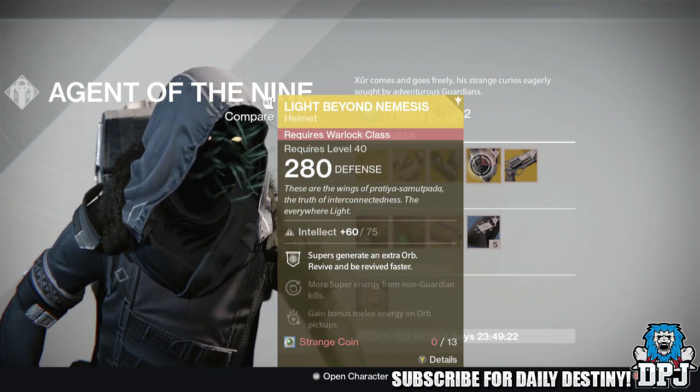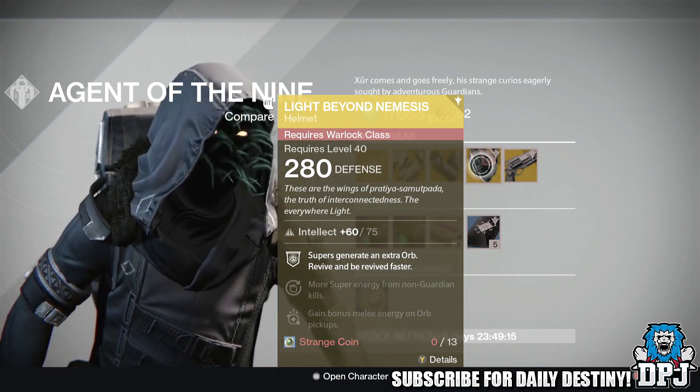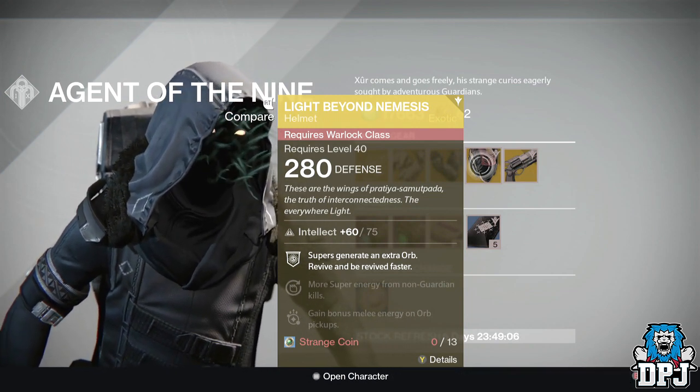For the Warlock we have the Night Beyond Nemesis Helmet, offering 280 defense with 75 Intellect. Perks are: Super generates an extra orb, revive and be revived faster, more Super energy from long Guardian kills, and gain bonus melee energy from all pickups. Also costing 13 Strange Coins.